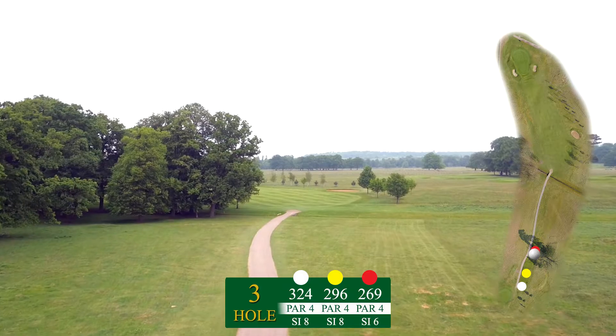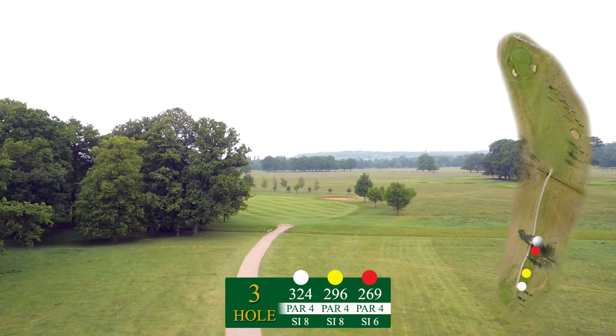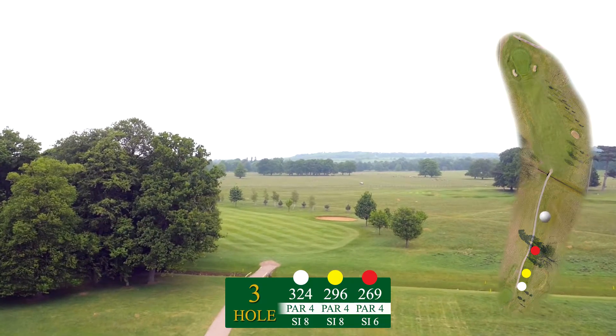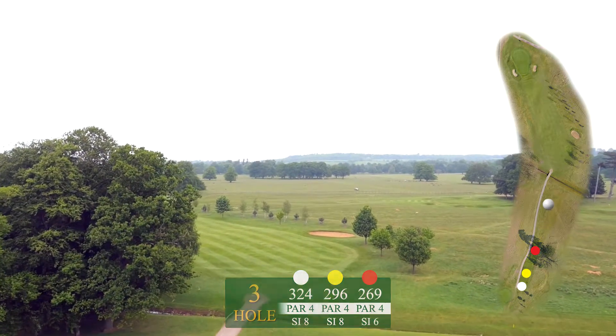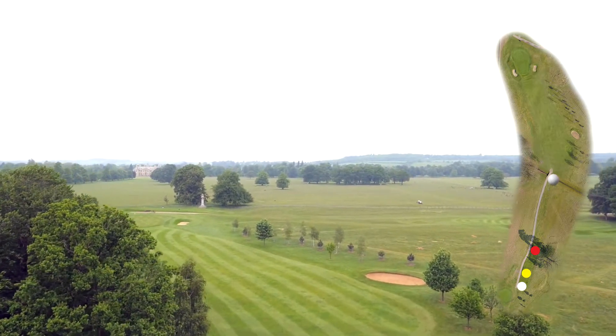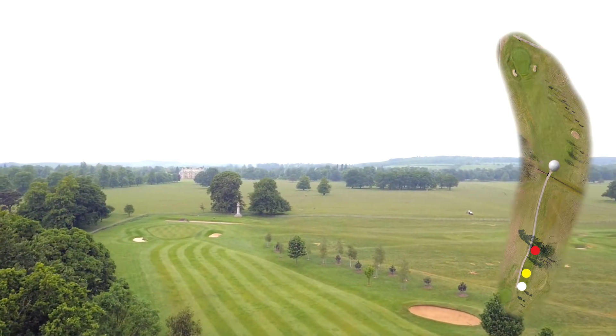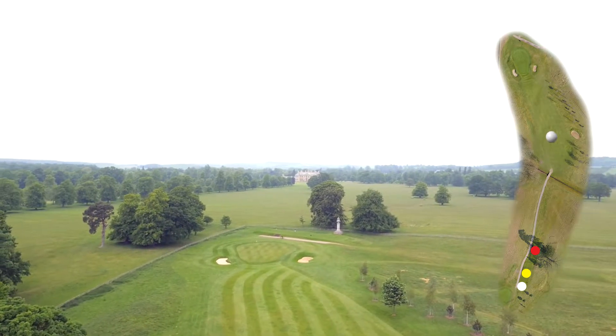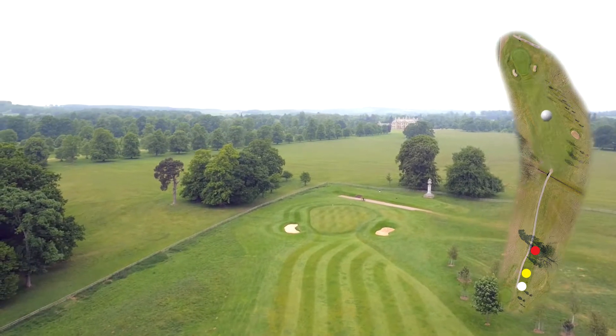Hole 3 is our first signature hole. It's a 296-yard par-4. Off the tee, your shot needs to be long to avoid the stream and the trees to the left. You're then faced with a sharp dogleg left. Your second shot requires an extra club to help you climb the hill to the green, where you'll have to avoid the two bunkers.